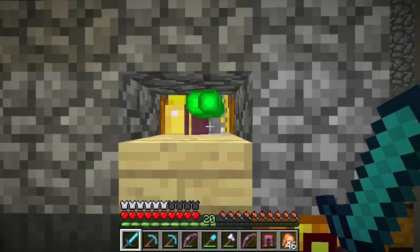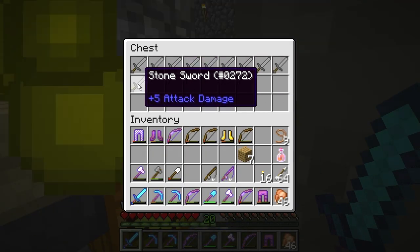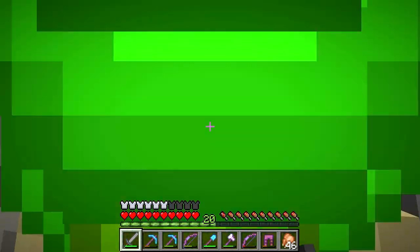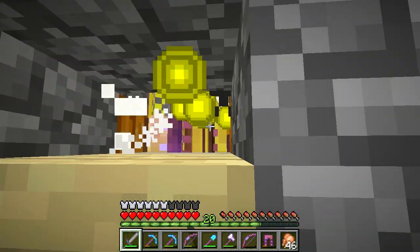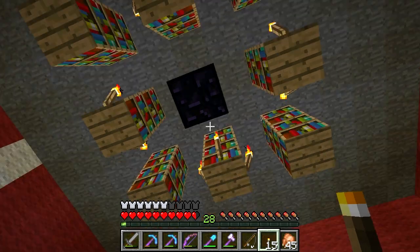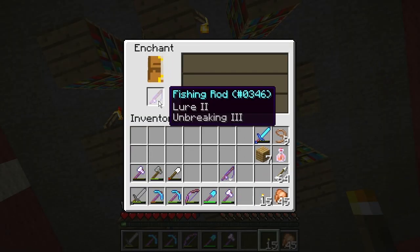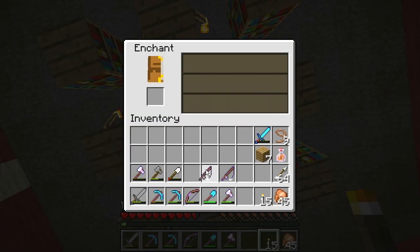There's also some skeletons left, let me go ahead and process these. I'll grab one of these swords and just knock them down. I got a level 28 out of that — I've stuck a torch on the wall — level 28, boom. I got Lure and Unbreaking III.